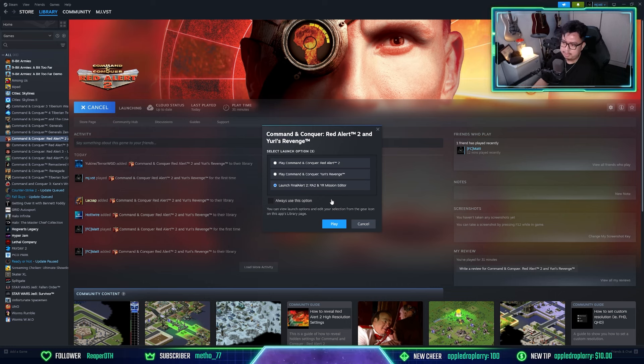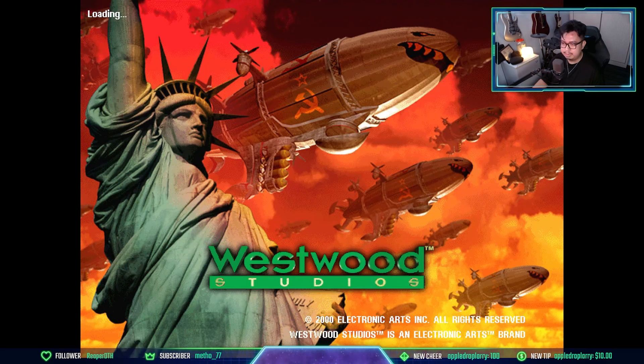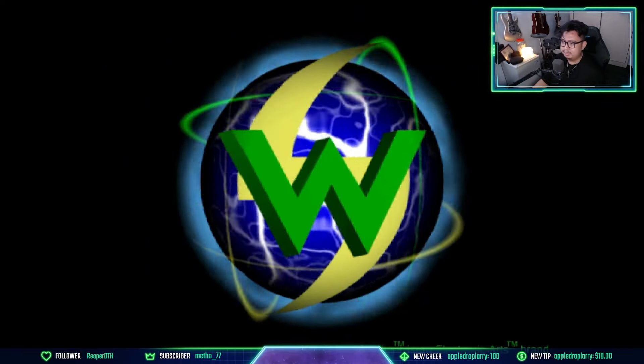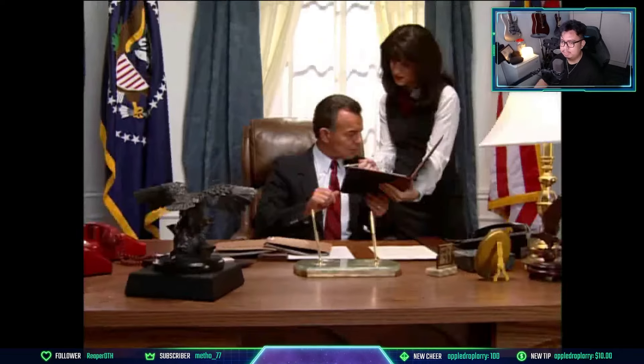Final Alert 2 is actually a map editor for RA2 and Yuri's Revenge where you can make a ton of custom maps to your liking — there is a tutorial out there for that. Let's launch RA2 and see what happens. And there we go, it launches straight into RA2 without any patches or third-party fixes. I believe it will launch into the cutscene — and yes, it launches straight into the RA2 cutscene.